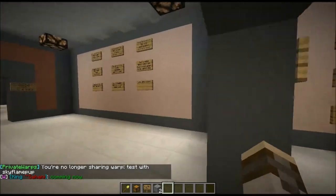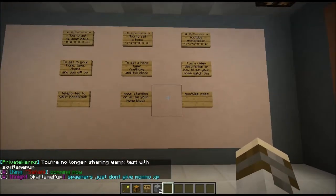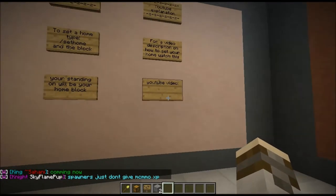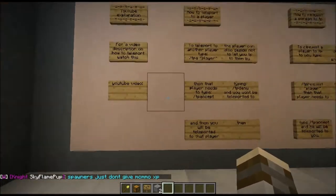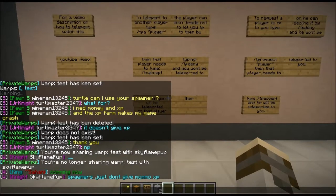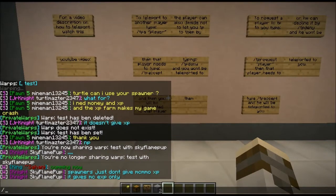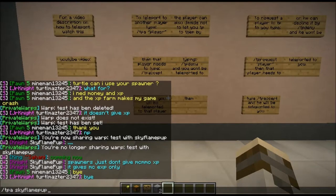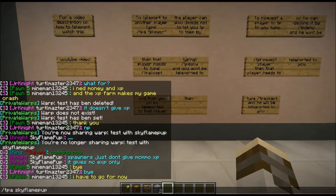So that was the warping. Now, to teleport to a person, you will have to say slash tpa and then the player's name. When you have done this, they will have to say slash tpa accept or slash tp deny. If they say slash tpa accept, you will be teleported to them. But if they say deny, you will just stay where you are.